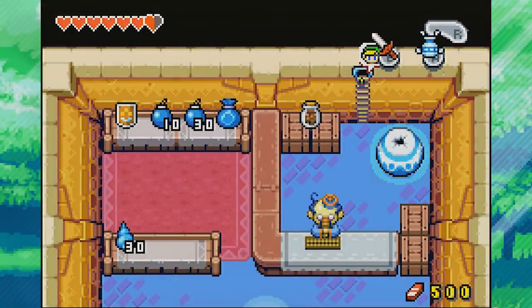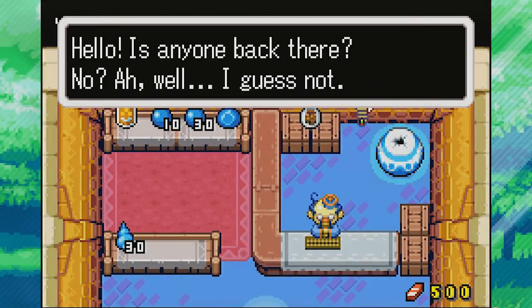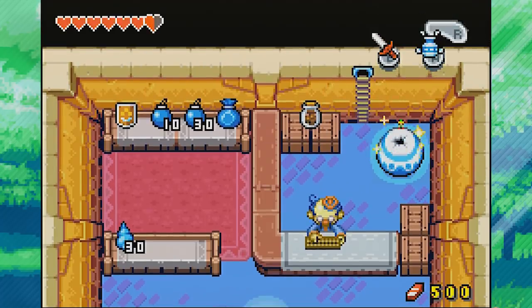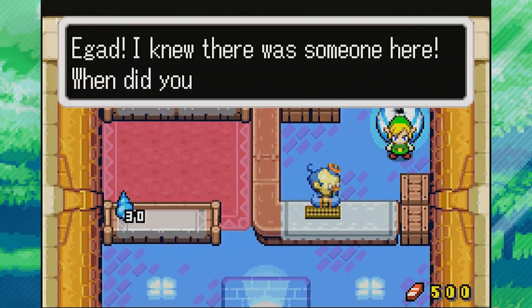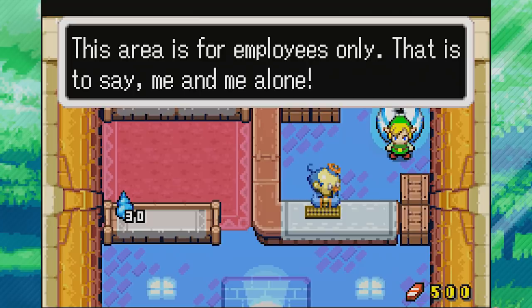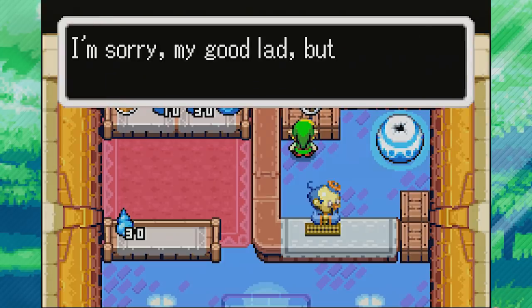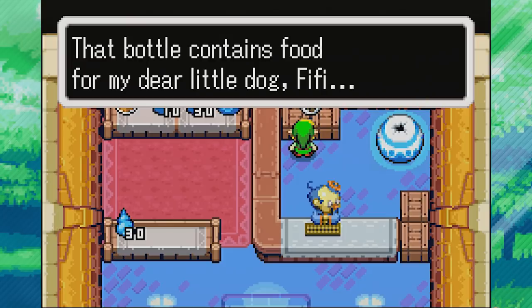Let's go down the stairs here. They can't see us when we're Minish-sized, so we don't have to worry about that, but once we're big he can see us. The shopkeeper Stockwell confronts us - there's an item next to those bombs, a blue little sack, which costs 600 rupees, so we can't buy it even with our 500 rupees. Stockwell mentions a bottle containing food for his dear little dog Fifi. He offers: if we feed Fifi, we can have the bottle. He'll mark the location of his home on our map.